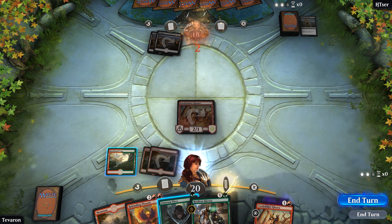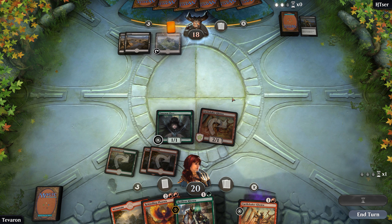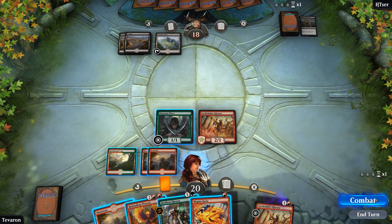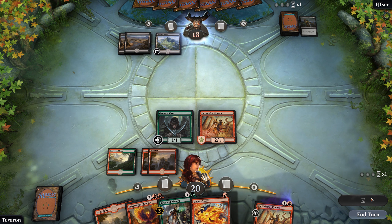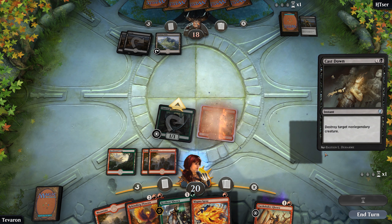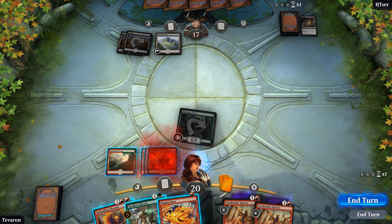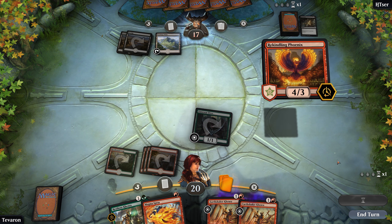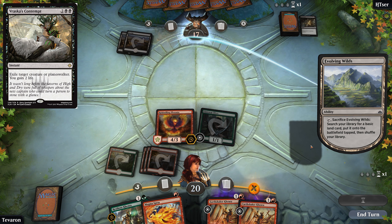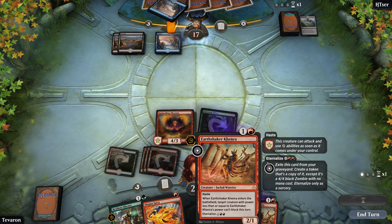Come on, Elfie, join the party. Evolving Wilds — so they've almost certainly got a second color; otherwise I don't know why you would play Evolving Wilds. Let's go to combat. Cast Down — at least it doesn't gain you any life, nor does it exile our Kenra. Get in there for one and let Phoenix come out to party. Going to be very sad if they have another land drop plus Vraska's Contempt, but there's not a lot we can do to stop that. We are also just one more untapped land from starting to eternalize these Earthshaker Kenras. So they're black-blue — there's a Vizier of Many Faces.